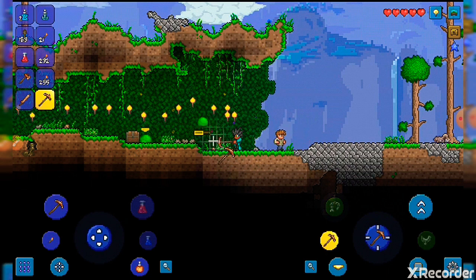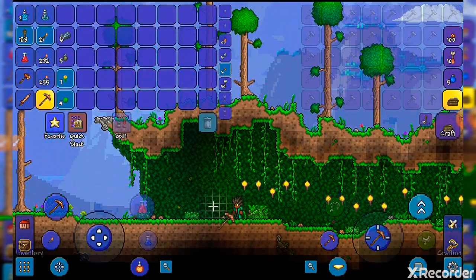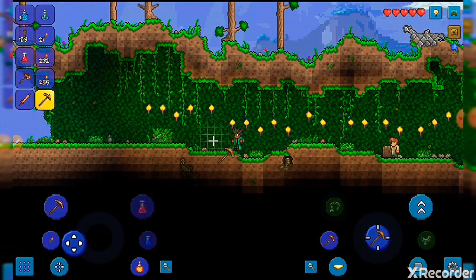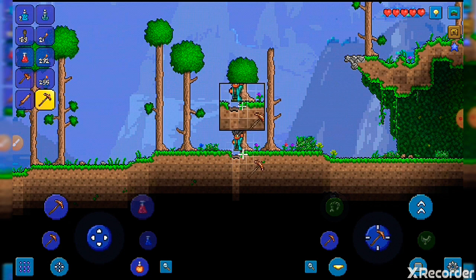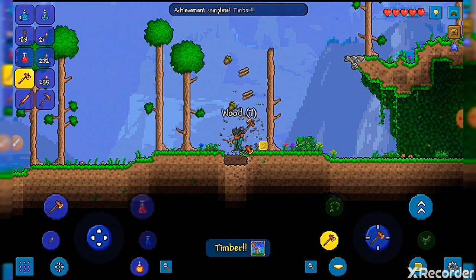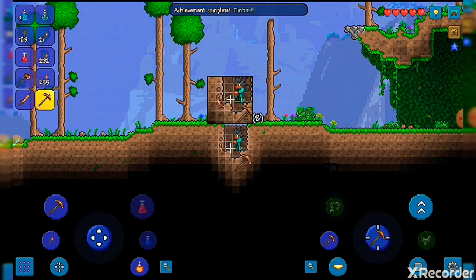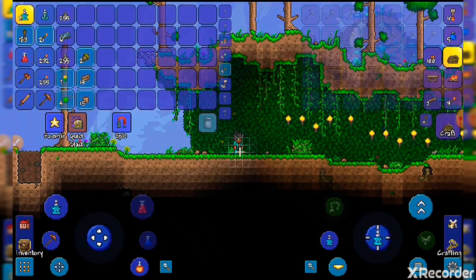First of all, a bad thing about slimes is that they are very troublesome. If you turn on the smart cursor it will automatically aim for you — that makes fighting and mining much easier.